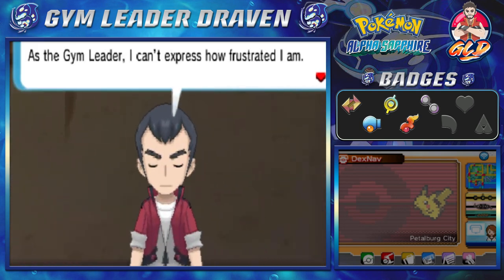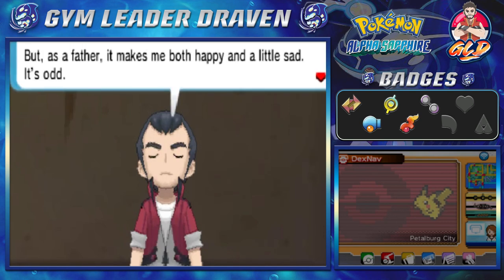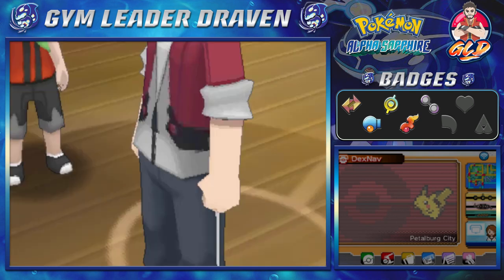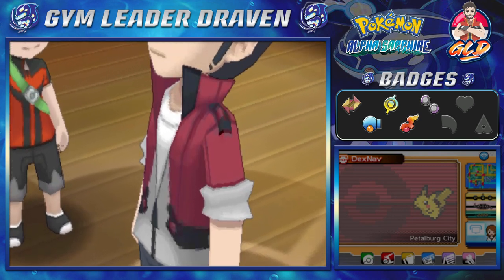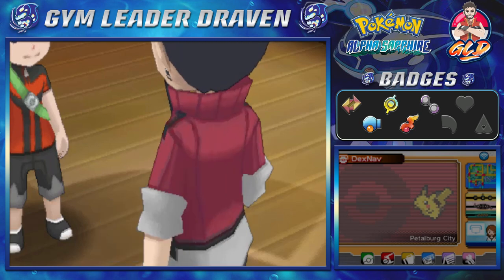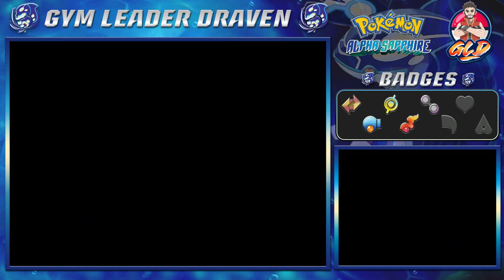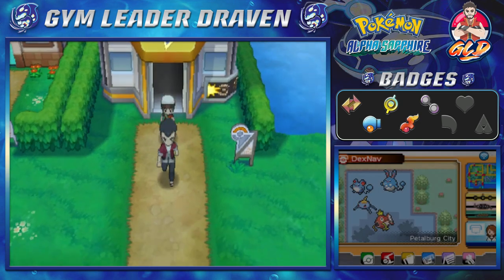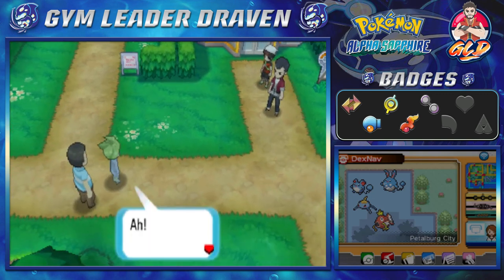As a gym leader I can't express how frustrated I am, but as a father it makes me both happy and a little sad. You gotta love the monologue. Come on Draven, let's get out of here. After defeating our father, something great happens — Wally shows up!